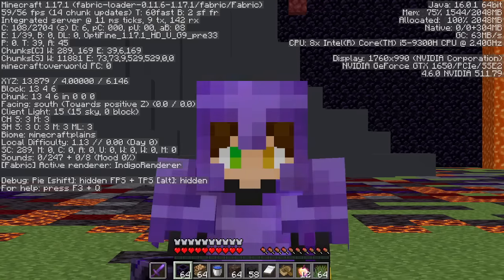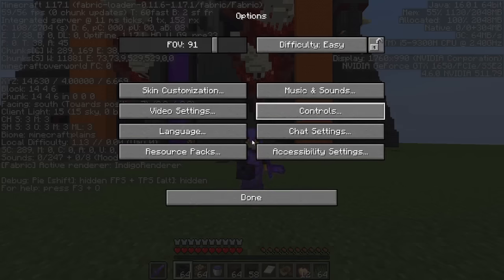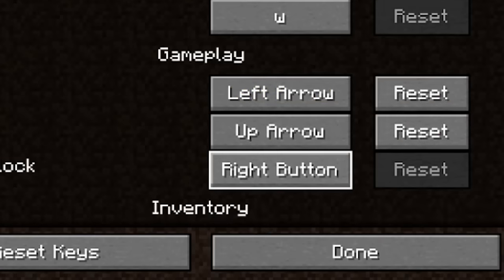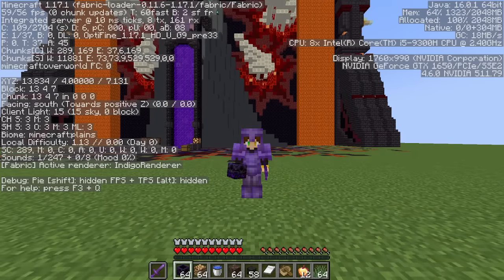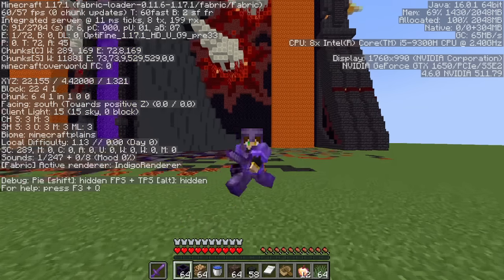How can I break or place blocks without a mouse? Well, just like in my last challenge, I have access to the control screen using Tab. I can go to Options, then click on Controls, and go down to the left, middle, and right click buttons. I'm going to replace them with the left arrow key, the up arrow key, and the right arrow key. Now I can use WASD to move and the arrow keys to place and break blocks. But to place anything at all, I need a block in front of me, so we have to go behind Hades vault.